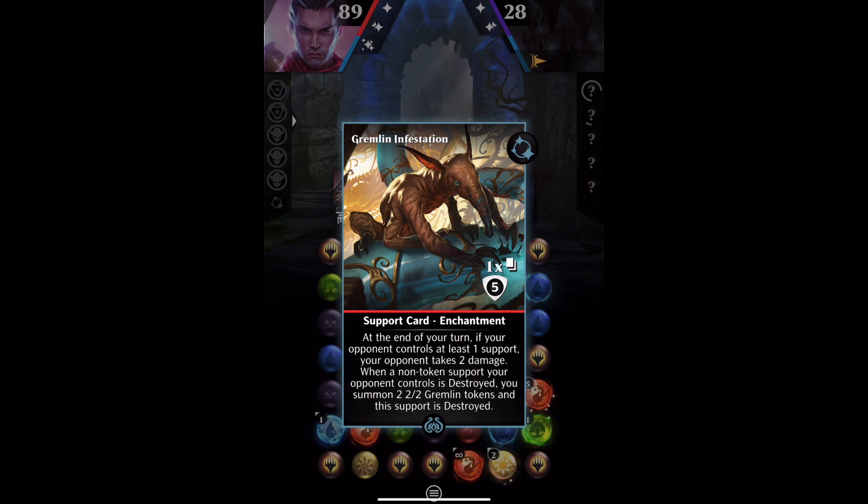Gremlin Infestation is a support, I've already got this down on the board, and it has: when a non-token support your opponent controls is destroyed, you summon two 2-2 Gremlin tokens, and this support is destroyed.